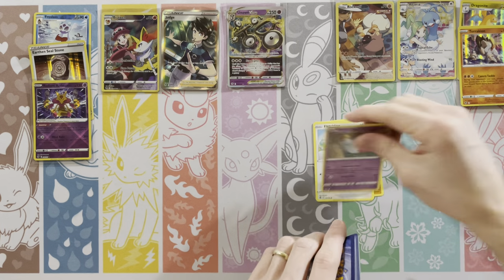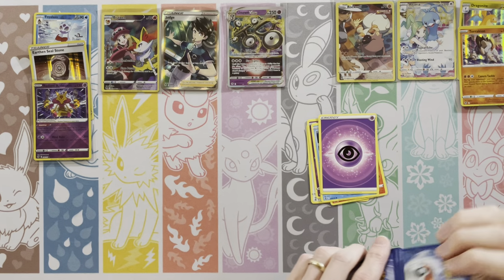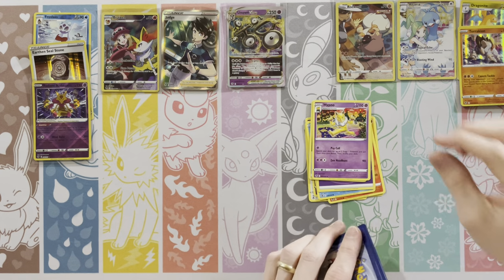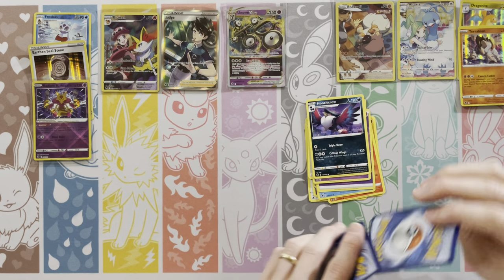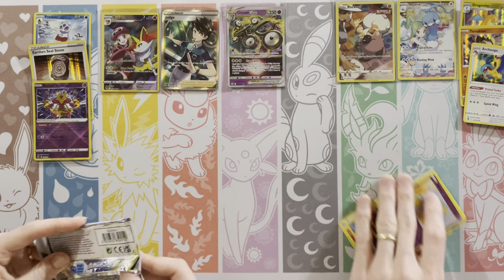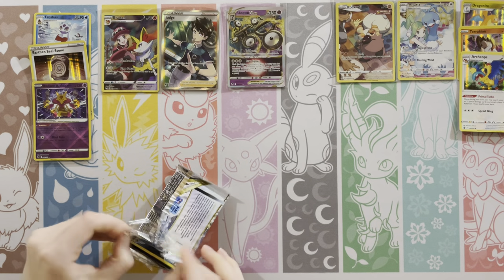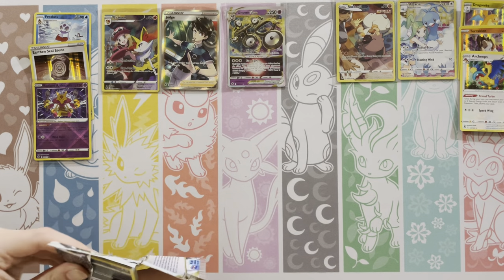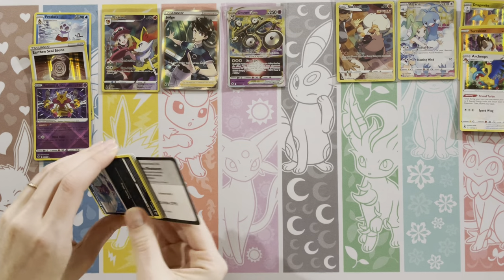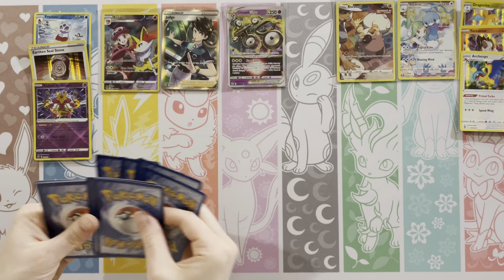I hope they'll make an Alakazam EX and finally print another Kadabra, because it has been a very long time since a Kadabra card. Well, we've got some work to do here. Again, that Trainer Gallery makes this look a lot better than what it would be in reality — that's why I'm a little nervous with Scarlet and Violet. Swirlix and then Archeops, which is a non-hollow exclusive if you can get it in the Build and Battle kit. Always want to include those in your set — just makes the set feel more complete.